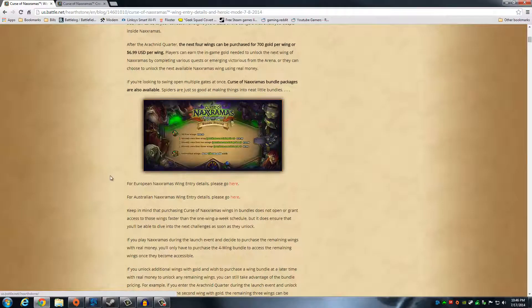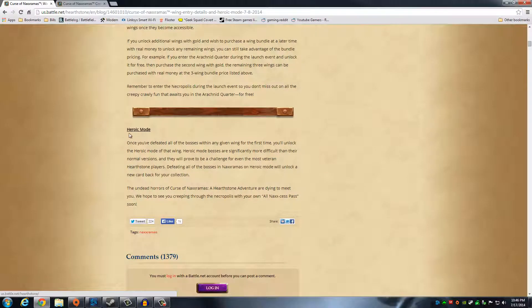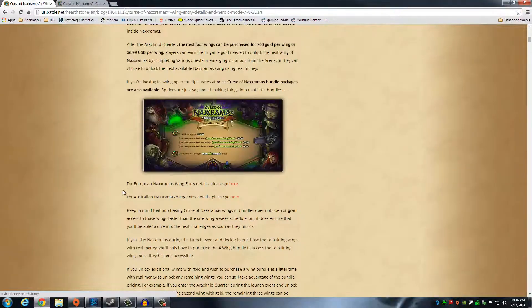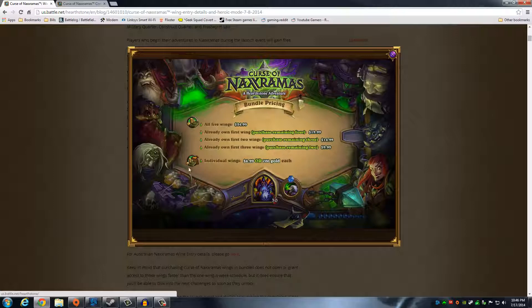Next, they released heroic modes. What heroic mode is going to be — which I think is going to be extremely cool — is once you beat a wing, let's say you beat the Arachnid Quarter, then you can go back through the Arachnid Quarter at a much higher difficulty. And if you beat all five wings in heroic mode, you get new card backs, which if you're like me and you try to collect all the card backs, that's just awesome.